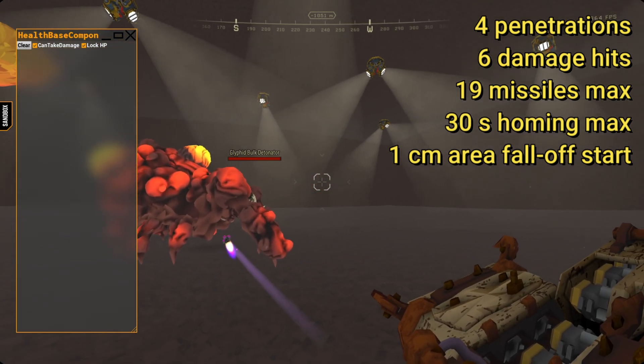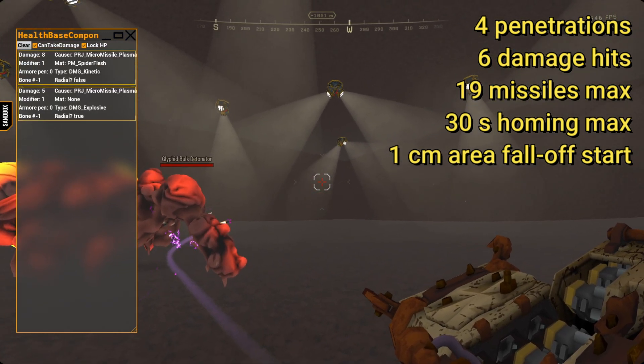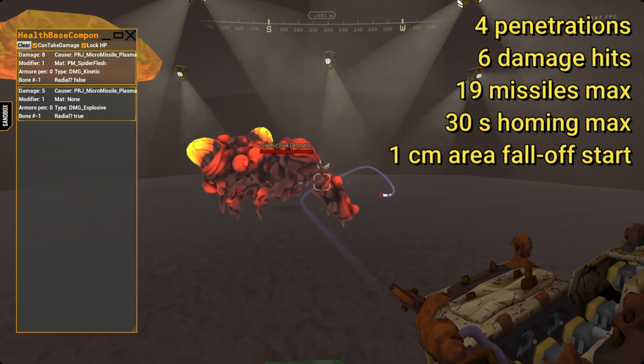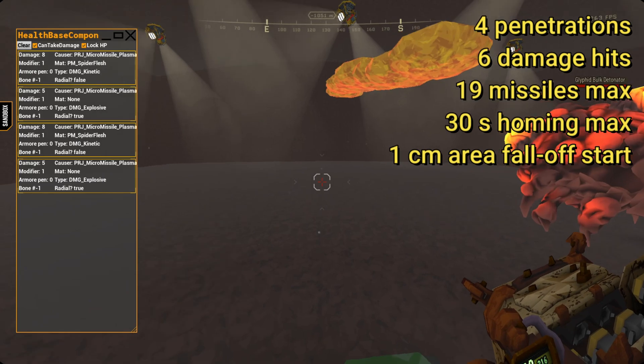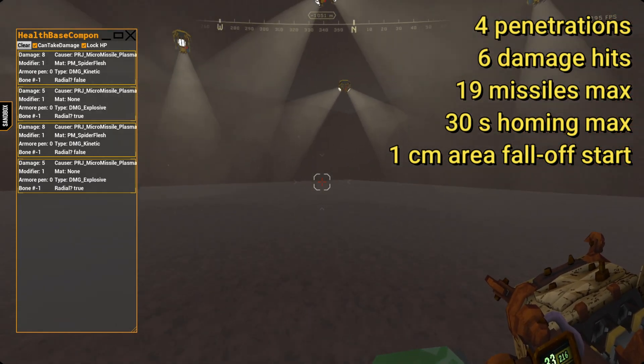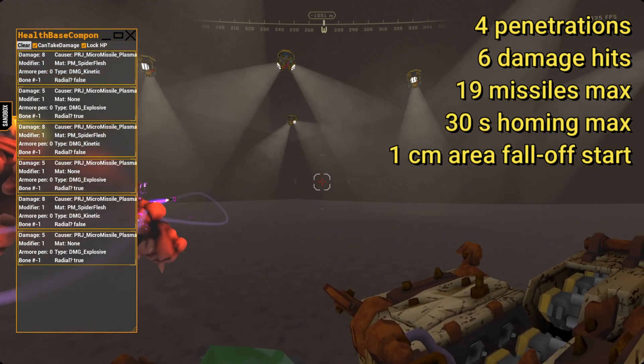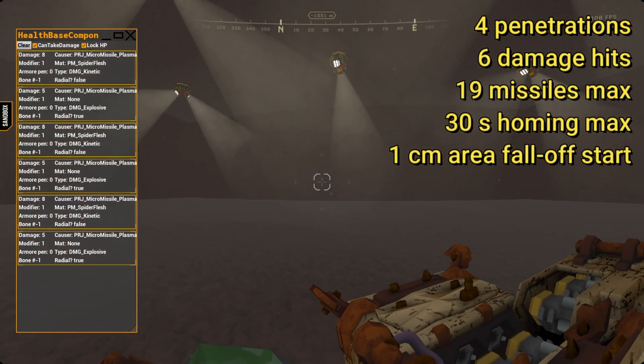In order to understand how BBM works after Season 4 changes, let's look at what BBM currently does in Season 3. I'll show this in 10% slow motion so you can better see what's going on. Stock BBM missile has 8 kinetic direct damage and 5 explosive area damage. It penetrates the target up to 4 times, and on the 5th time it explodes doing double damage.